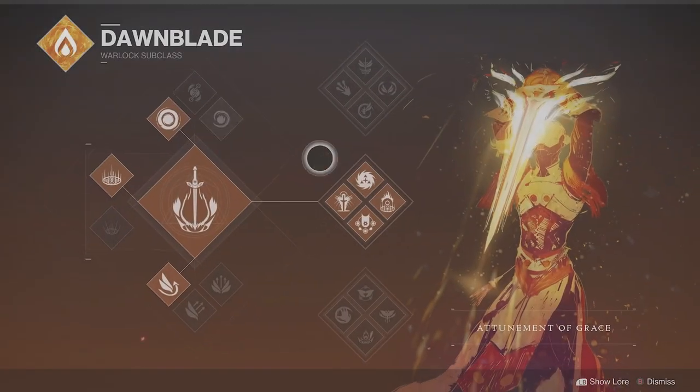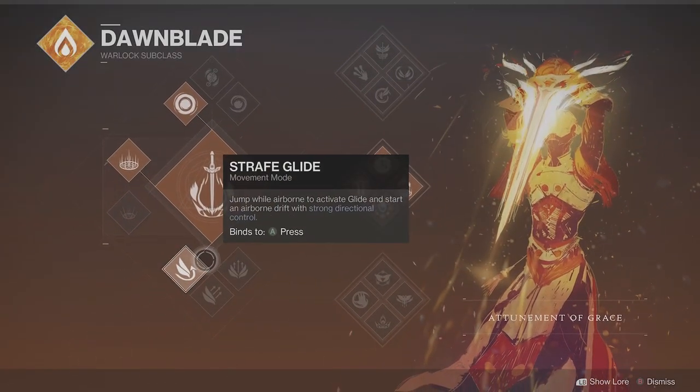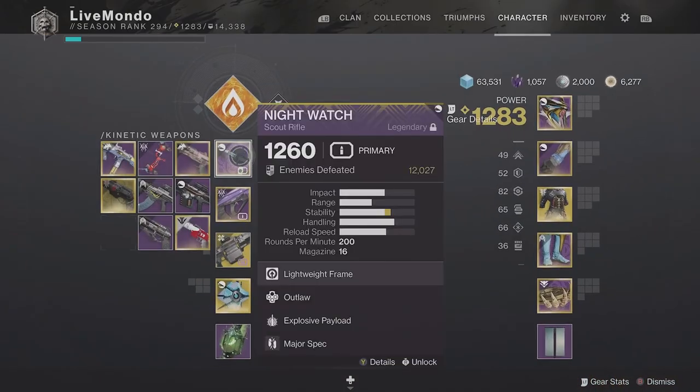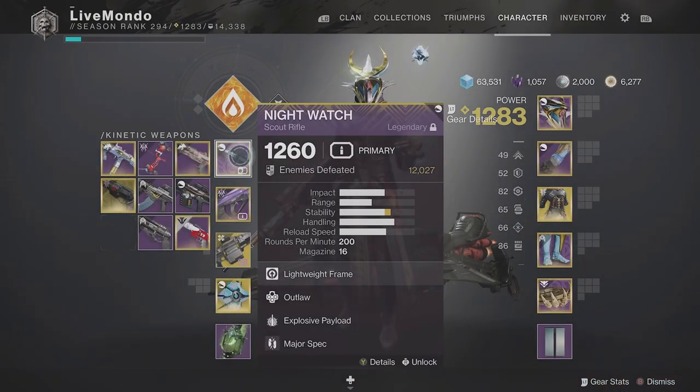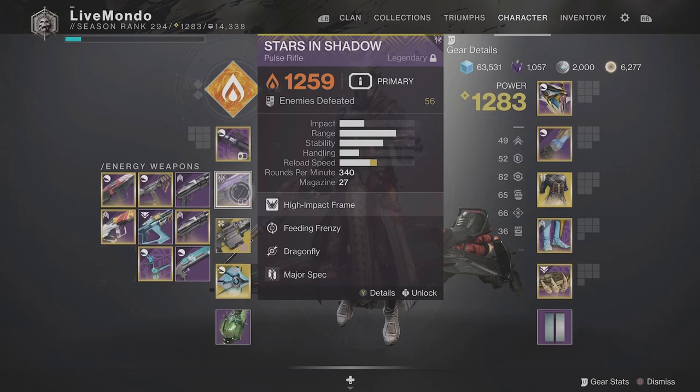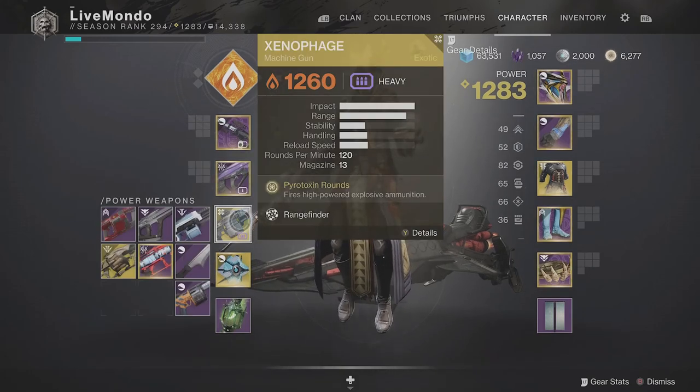Hi guys, welcome to the video. This is my solo run on this week's Nightfall Ordeal. I'm doing it on Master difficulty, it's a Platinum, and I'm doing it on Middle Tree Dawn Blade, which is obviously Well of Radiance. Night Watch, Stars and Shadow, and I'm using Xenophage.